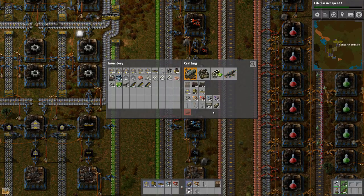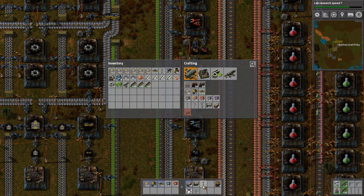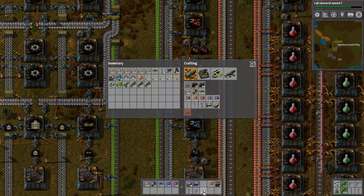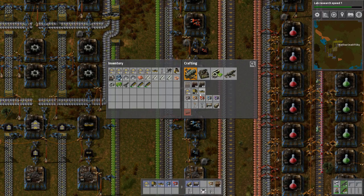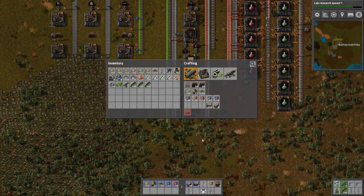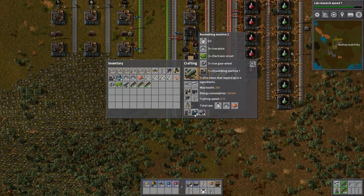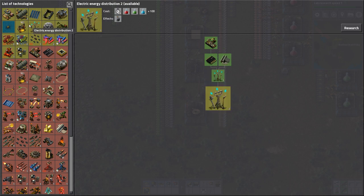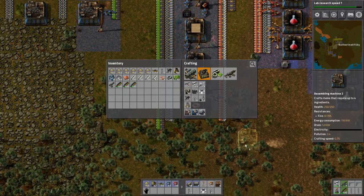Let me just rearrange my hotbar slightly. Let me make a regular pipe so it can sit properly in its spot. Power poles can go there. I need to set up medium power pole production as well, and assembling machine production. For substations, these require advanced circuits and steel plates. I might put a separate assembly line for those.